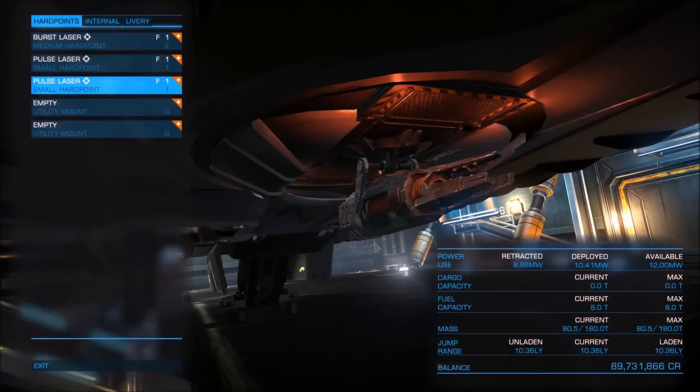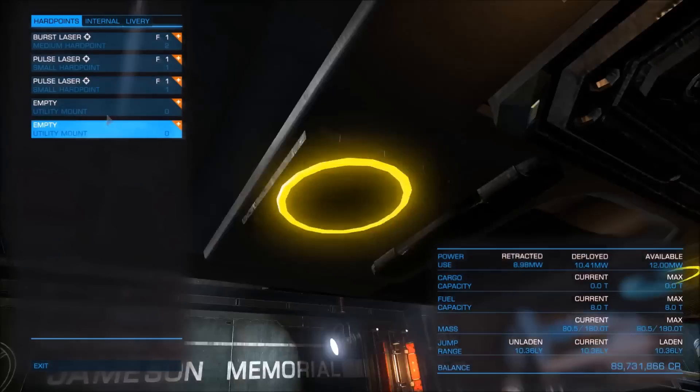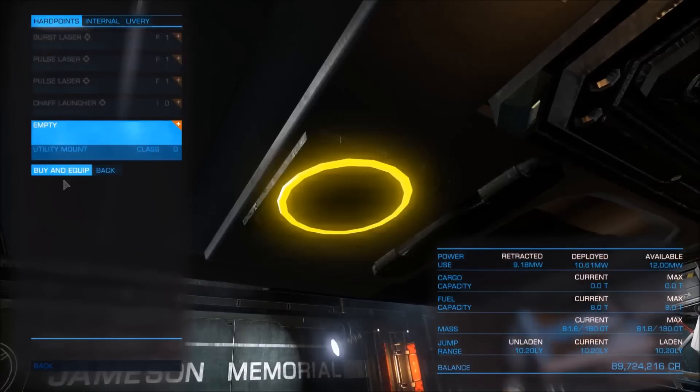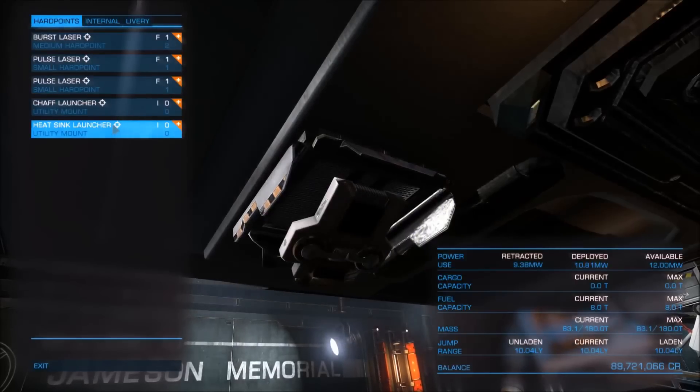This is a quite nice setup if you want to save money on ammunition and it will be quite effective against the shields of your enemies. Before we go out there, we should put something on the utility mounts. The Adder has 2 utility mounts, so we can place a combination of a point defense, a chaff launcher, or a heatsink. I'm going to go with the chaff launcher and place a heatsink on the 2nd utility mount in case we have some problem with heat from the 3 lasers. We are ready to go out there and use our little Adder for bounty hunting.